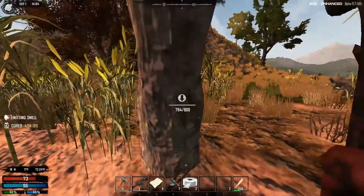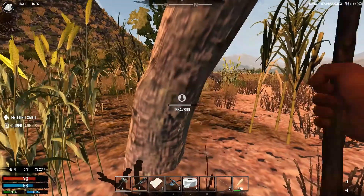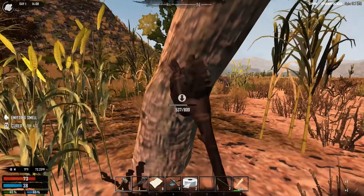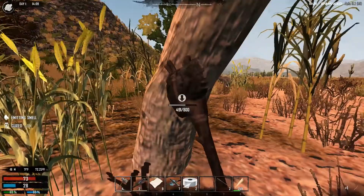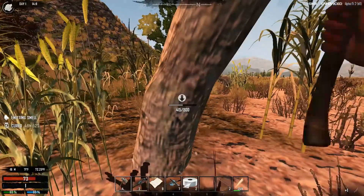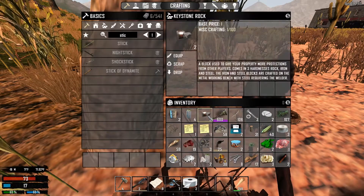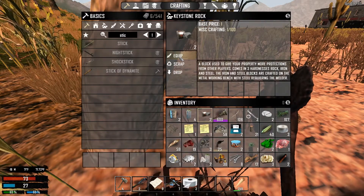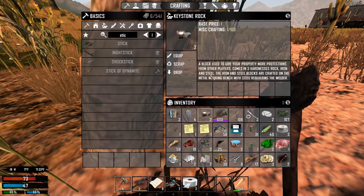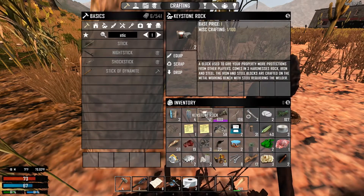All right, let's see if this is a tree — it is a tree! Like I said this is all new, it's gonna take a minute to get used to. I'm wondering where we get the logs from, but I'll read more on it. We need to get a little more stamina. Keystone rock — a block used to give your property more protection from other players, comes in three hardnesses: rock, iron, and steel. The iron and steel blocks are crafted on the metalworking bench, requiring the welder.